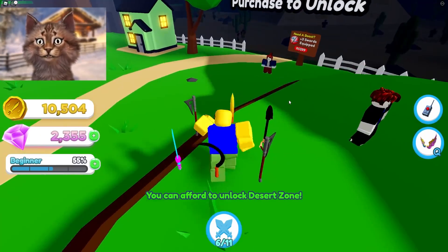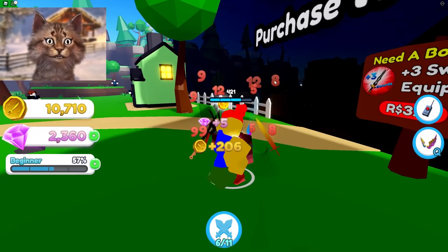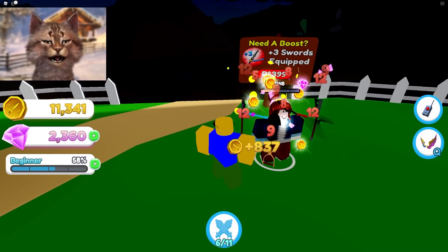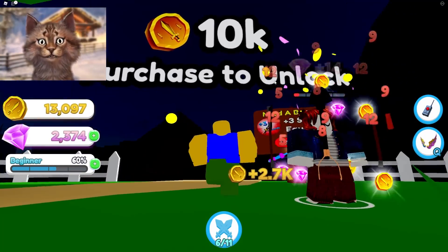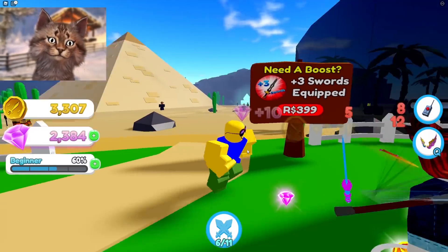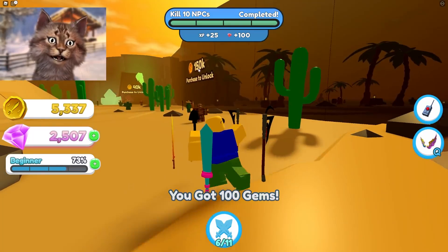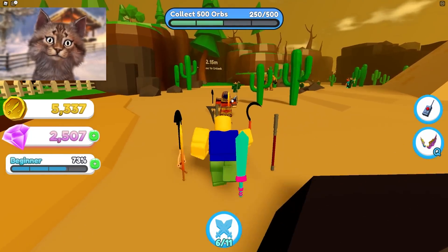Alright, let's go into the next area before we can destroy this bacon girl. This bacon girl is kind of the boss of this area. I feel like I need to upgrade my swords — I don't do that much damage, so we should definitely upgrade. But let's go see what's in here. Purchase, and now we're in the pyramid area.